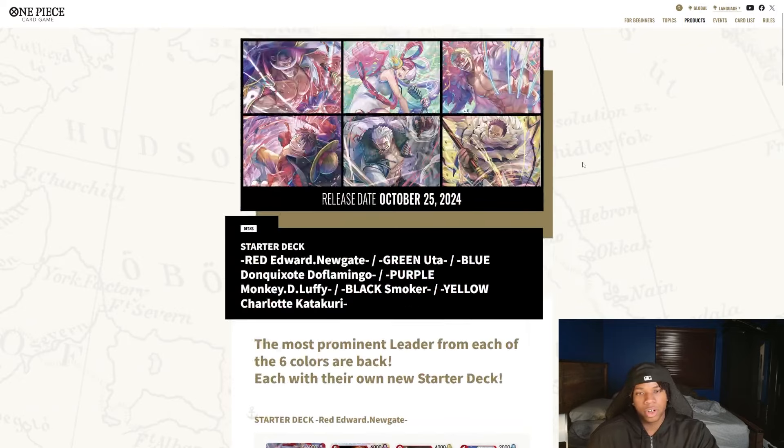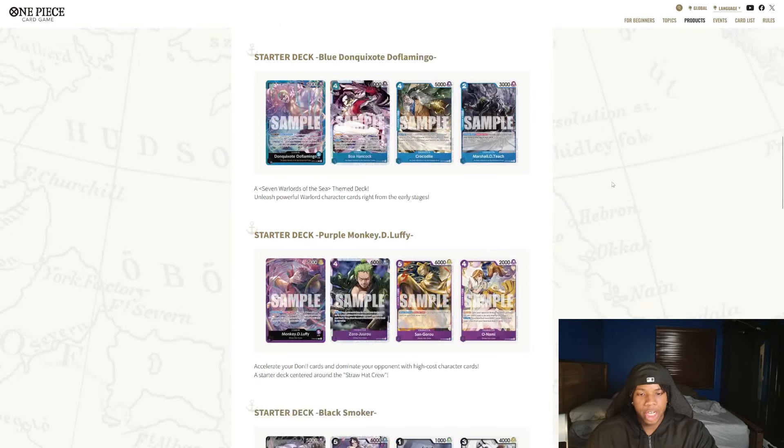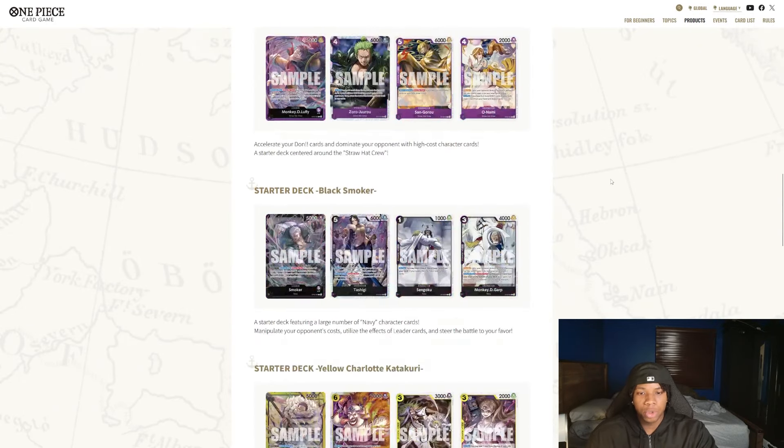So I'm really excited for these new starter decks. There are six new starter decks total. Today we're going to be looking at the various starter decks and talking about the ones I think are the best and you should definitely pick up. This is just the release schedule — we have starters for red, green, blue, purple, black, and yellow — pretty much all the colors in the game right now.